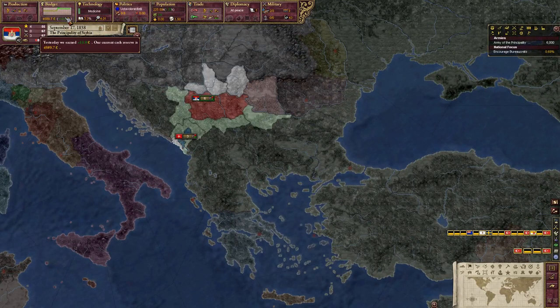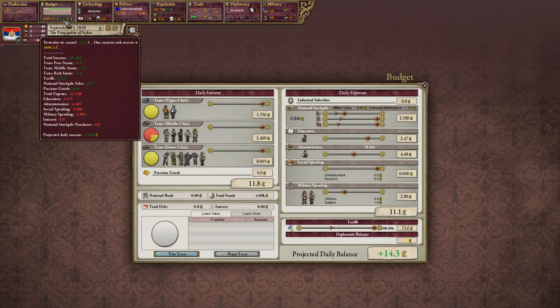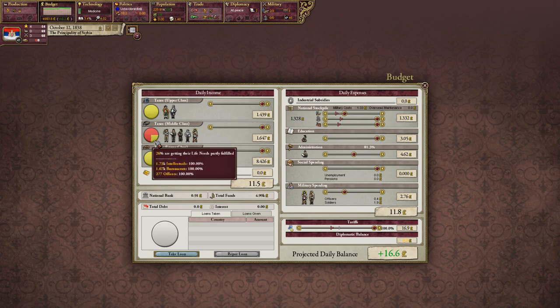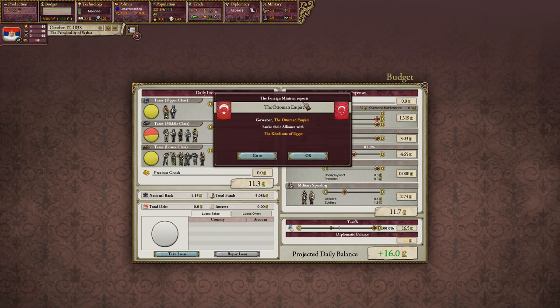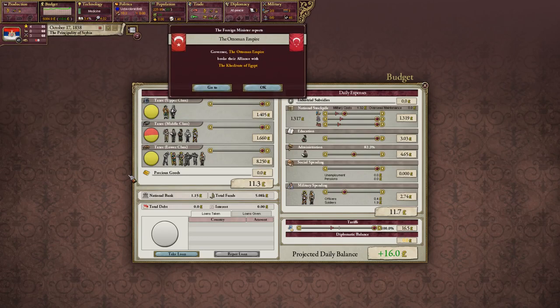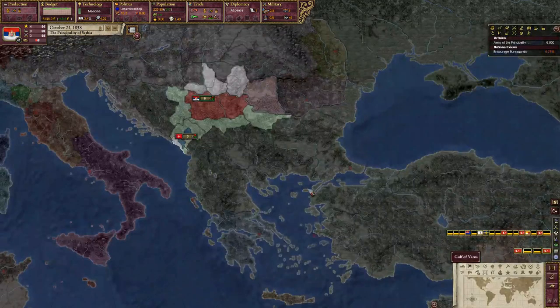We see now that we're not in their sphere — we're making a killing. All of our products are getting to market; they're not going to the Ottomans, so that's a huge increase. I'll go ahead and raise education all the way to 100%. But we see our life needs aren't getting met. I'm not sure if it works that way — where if you're in a sphere, the overlord helps bring in RGOs or helps fill your population's needs. But that's highly possible. I'm not real sure on how spheres work, to be honest — I'll need to do more research.